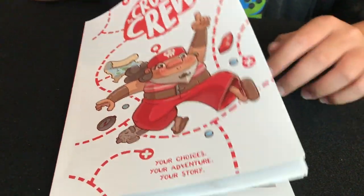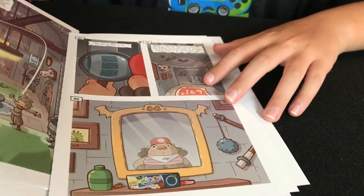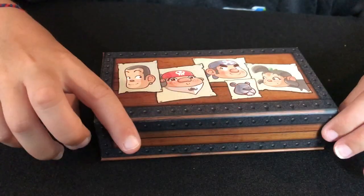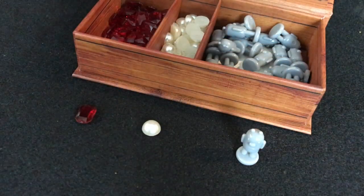My only criticism of the game would be the quality of the books. After just our first play session, you can see that the book for Gabi is coming apart and the pages are falling out. I should also mention that I grabbed this upgrade pack that includes little tokens to track your progress instead of using the character sheet.